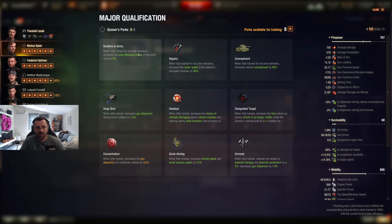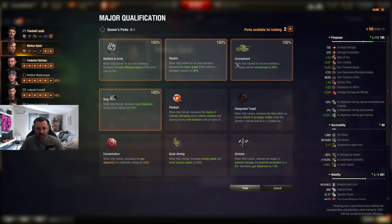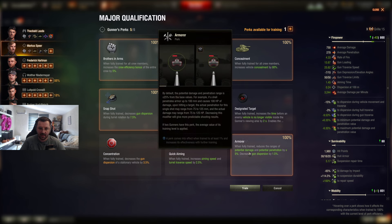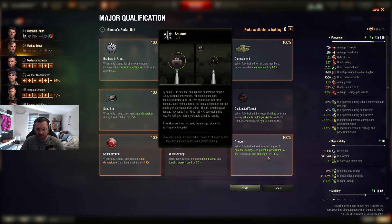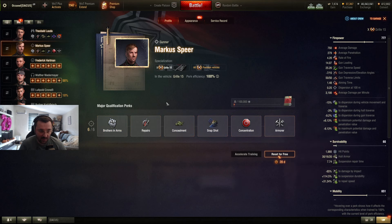Gunner: BIA, repairs, Camo. We're going to take Snapshot because the Grille does have a semi-working turret — it's not a fully rotating turret, but it has one. We're also going to take Armorer — reduces dispersion and reduces RNG — since it's a sniper tank I want the added accuracy. And Concentration for the gun dispersion of a stationary tank.